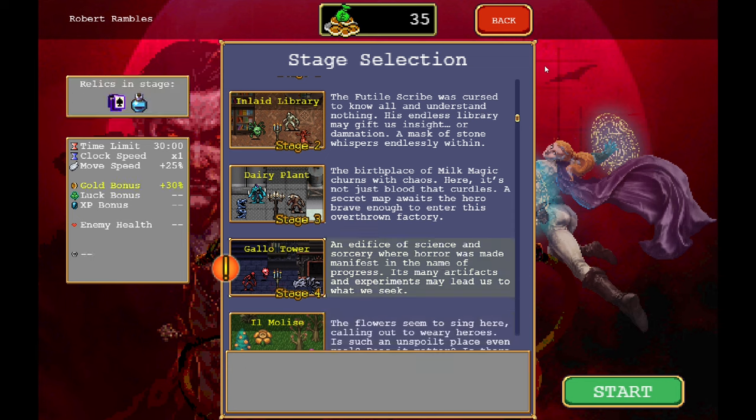I am going to try out Gallo Tower today — an edifice of science and sorcery where horror was made manifest in the name of progress. Its many artifacts and experiments may lead us to what we seek.